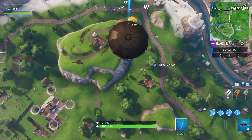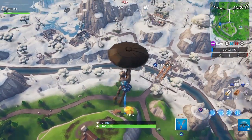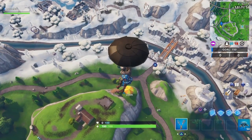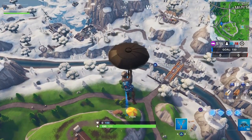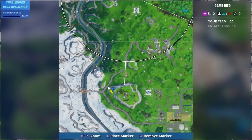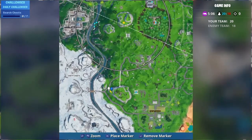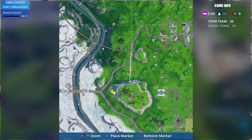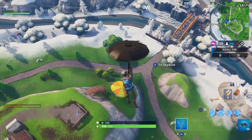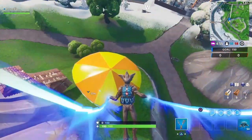For visiting a giant beach umbrella and a huge rubber ducky in a single match, I know there are a couple of other locations, but this one is by far the easiest. We're going to land right here — right across from Polar Peak and Fatal Fields — on this giant umbrella. Watch how easy this is; that's why I picked this location.